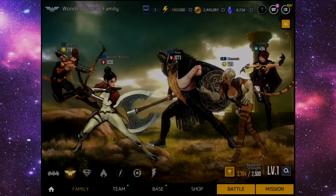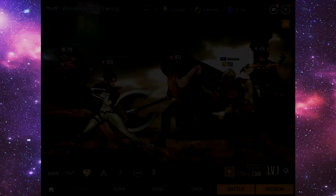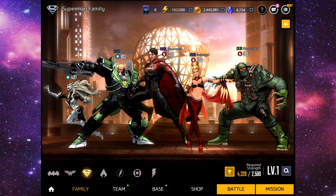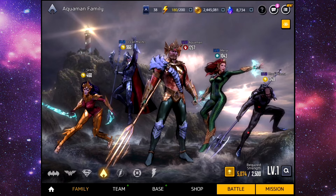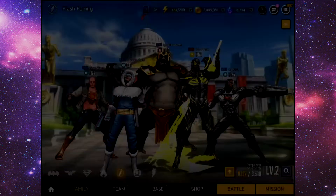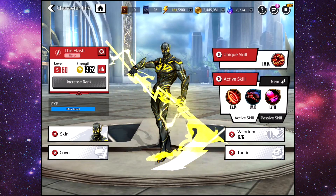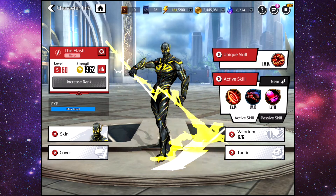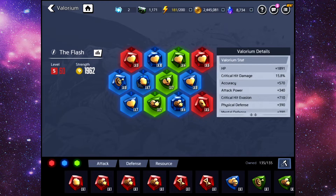We have the whole Wonder Woman family as well, all the Superman family — we have Lex Luthor, Supergirl, Superman, Doomsday — all of the Aquaman family as well: Ocean Master, Black Manta, all that good stuff. All of the Flash family, with Flash being my highest rated character. You can see one thousand nine hundred and sixty-two strength, S-rank as well, level 60. Valorium is actually quite high.